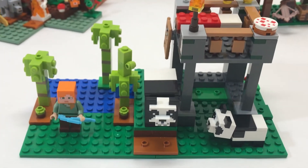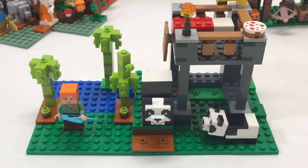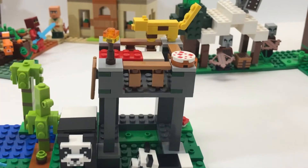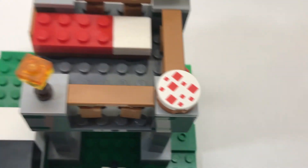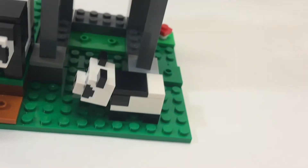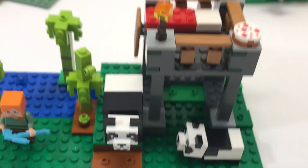The next set, taking leaps and bounds forward from the last one, is the Panda Nursery. This set is twenty dollars in the U.S. and comes with one minifigure and three mobs. It has some bamboo, Alex with the diamond pickaxe, a circular cake, a mama panda, a baby panda — two new mobs — plus an ocelot. This is a great set.